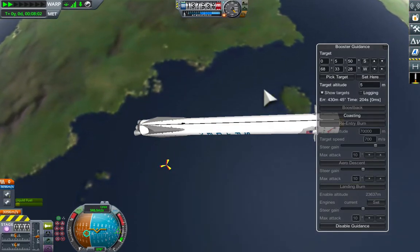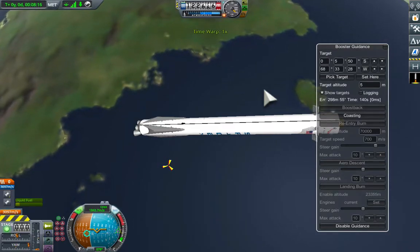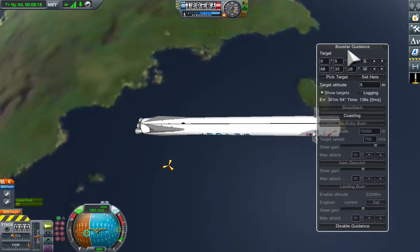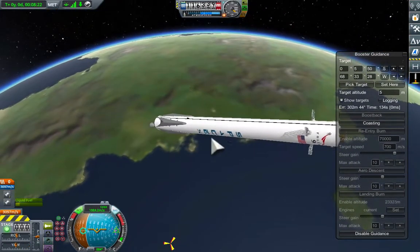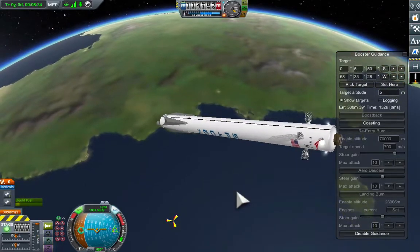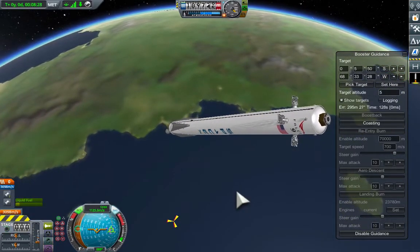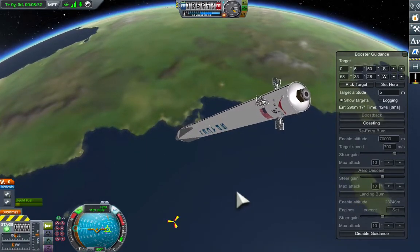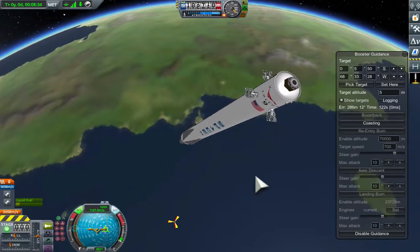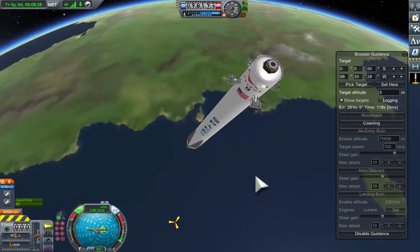Fast forwarding to the interesting point, which is the re-entry. This will fire at the altitude given and reduce the speed to what you select. So it will fire at 70 kilometers and reduce the speed to 700 meters per second — that's a bit high really, I think it should be more like 50 kilometers.